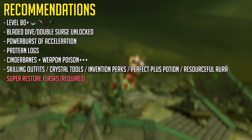Having cinderbane and weapon poison+++ does work on the middle section of the boss, although I'm not sure if this is a bug or not. Having access to crystal tools, killing outfits and all that kind of stuff will be useful but again isn't required.